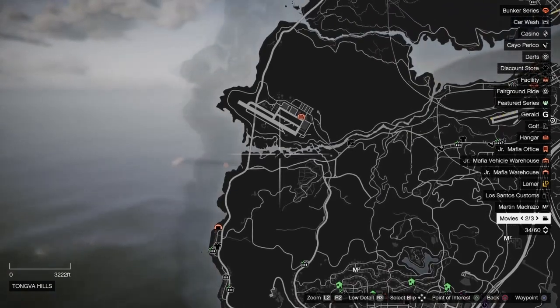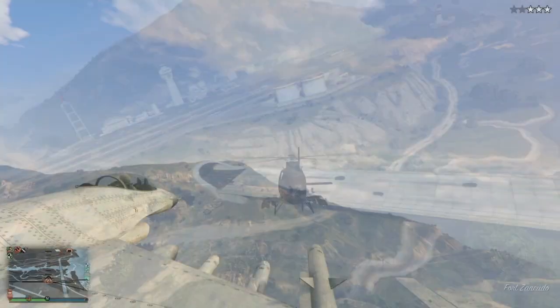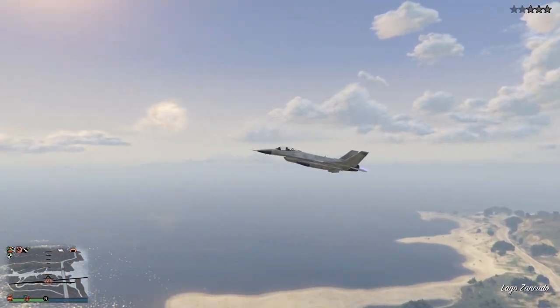If you go all the way to the left side of the map, you'll see the main highway. Just take that main highway — if you don't have a plane, it'll run you right into Fort Zancudo.